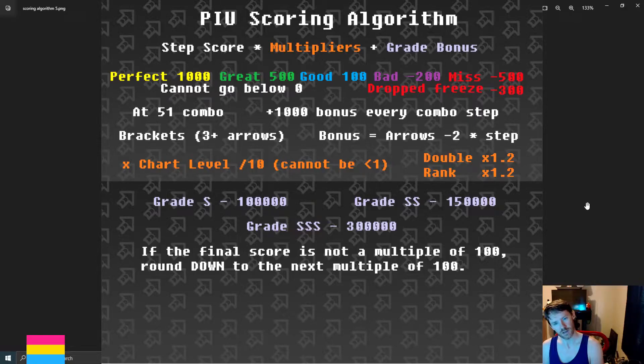After you multiply those together, you can add a grade bonus. These are only applicable if you get the grades necessary; there is no penalty for getting a bad grade. However, if you are able to get the grade of S, it will add 100,000 after the rest of your score has been multiplied together. If you get a grade of double S, it will be upgraded to 150,000. And if you get a grade of triple S, it will give you a bonus of 300,000. If your total score after all of this is not a multiple of 100, it will round down to the next multiple of 100 — even if the remainder is 90, it rounds down until it hits a score it can display.